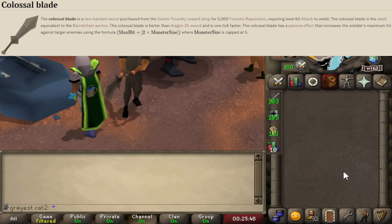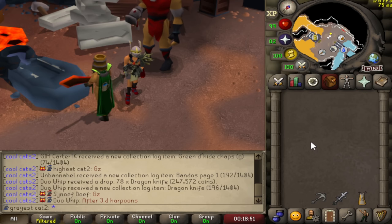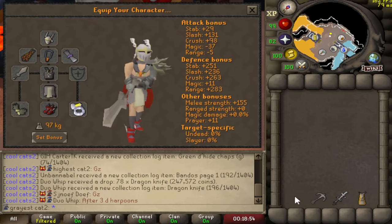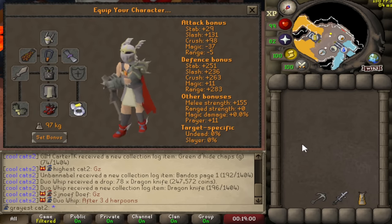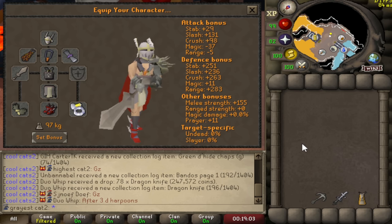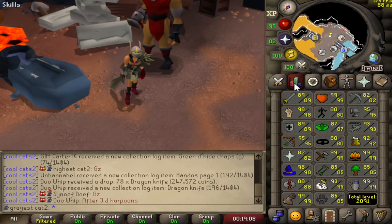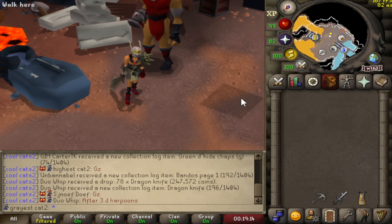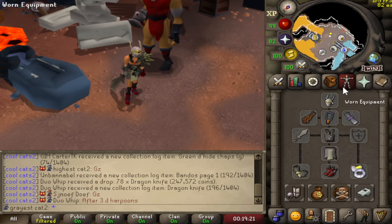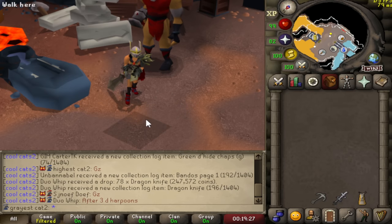Unfortunately, the DPS calculator I use hasn't been updated with the Colossal Blade, so I can't show you that. I'll show you the gear I'll be using — I realize a lot of people may not have the exact gear I have, but this is just the best I have. I'll also be using Piety, and I have 98 Strength, 89 Attack, and 89 Defense, using Super Combat Potions when killing bosses. I will be killing some Wilderness bosses as well, and for those I won't be bringing a max setup, so the setup will be adjusted.